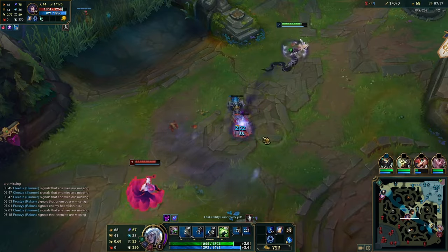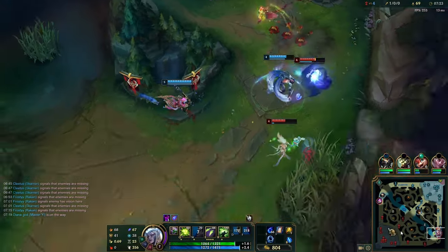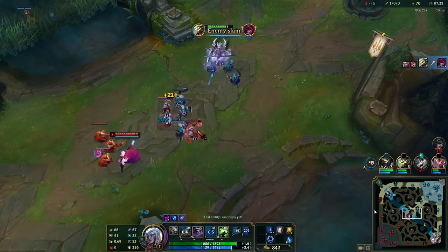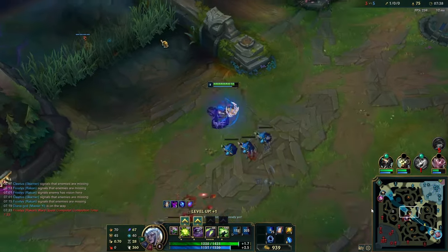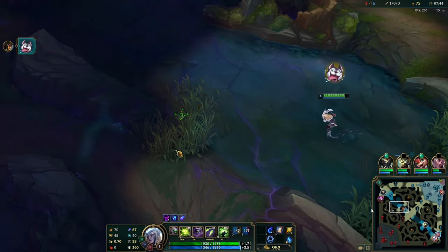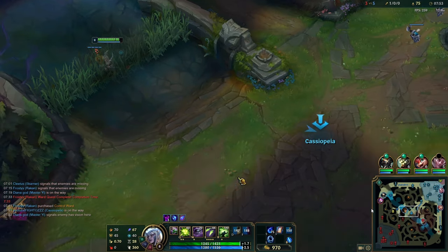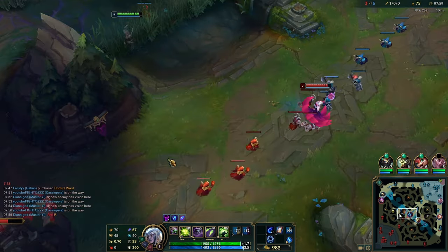We have blue buff so we just keep spamming our abilities. We're winning the mana war at the moment - one thing she has over us is regen since she has a Refillable and we don't, so we don't want to get too low. We want to stay above three-quarters HP so we can always have all-in threat. If we trade down to half HP she'll regen back up and we'll be left wanting. Because I have blue buff I'm just going to be spam-pushing the wave looking for things to do. Whenever you have no flash on Cassio, always use your free time after killing a wave - don't try to harass them under tower because you are very vulnerable to a gank.